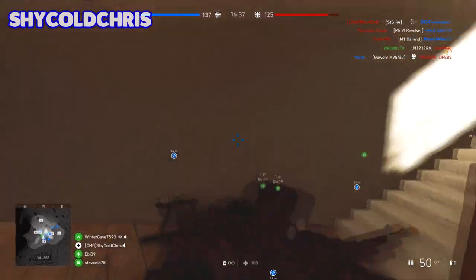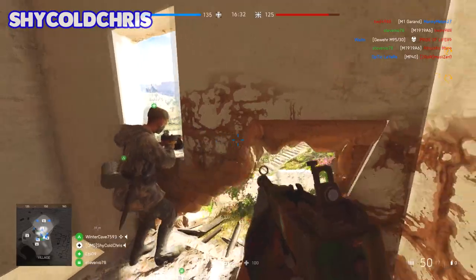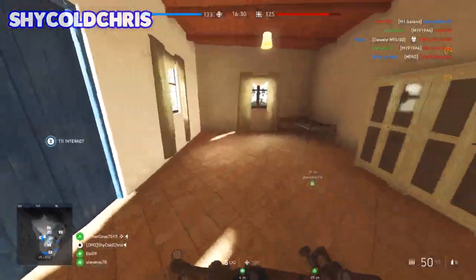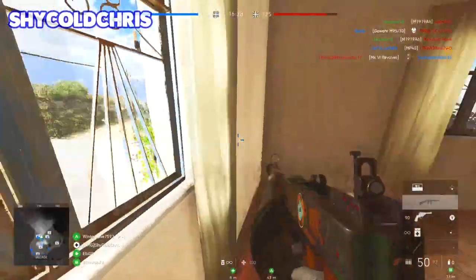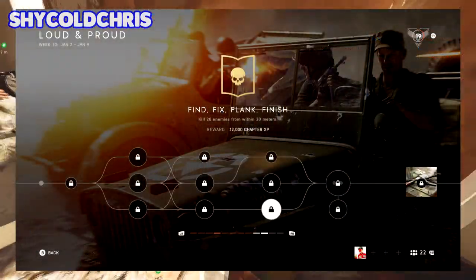The middle assignment requires you to achieve five double kills, and this may be kind of hard. I would say just let the action unfold and let the enemies come to you — such as defending on Conquest, letting enemies come into the objective, and then killing them.